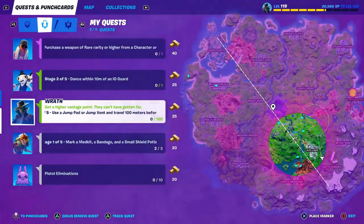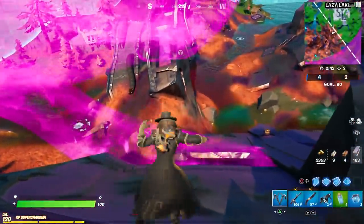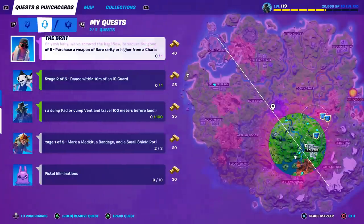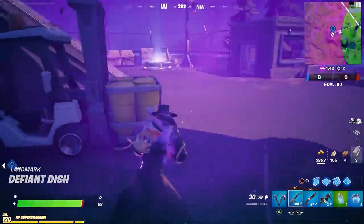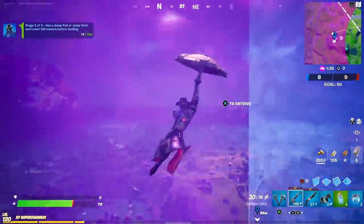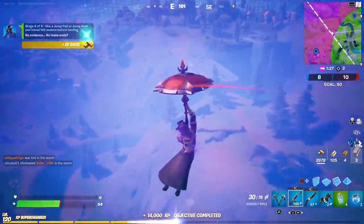Stage two: use a jump pad or jump vent and travel 100 meters before landing. That should be pretty easy. We can use the jump pads already in place at the satellite stations, so heading back to where I just died. These launch pads make you go higher and farther. We don't want to land — just glide as far as we can. Oh wow, already done — that's super easy!